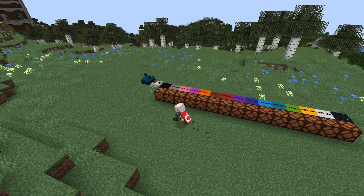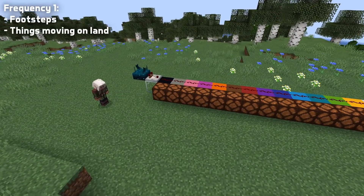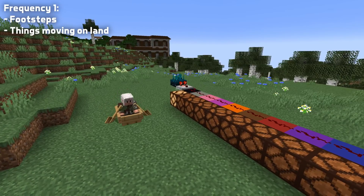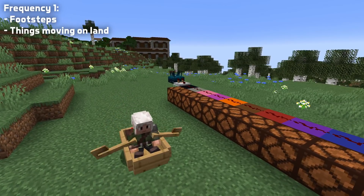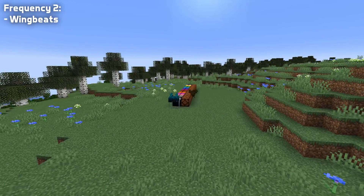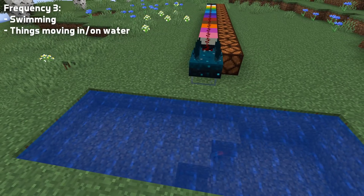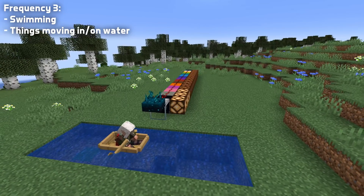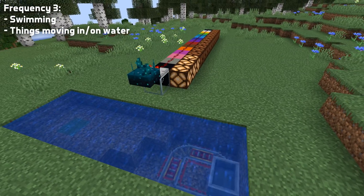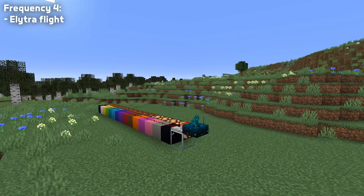Let's go through the different types of vibrations and their frequencies. Frequency 1 is for footsteps and other vibrations caused by things moving on land, such as a boat being rowed on land or a minecart moving on a track. Frequency 2 is for wingbeat. Frequency 3 is for swimming in water and anything else moving in water like a boat or even a minecart moving underwater. This also includes walking in water. Frequency 4 is for flying elytra.